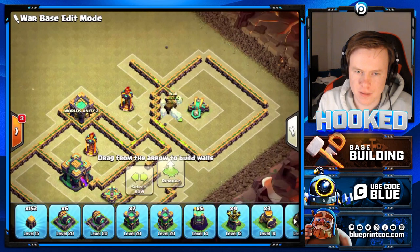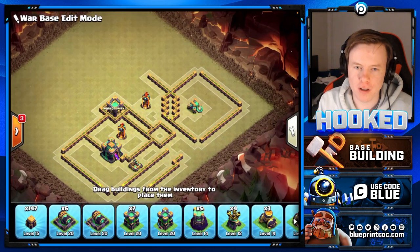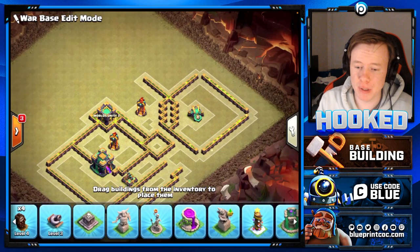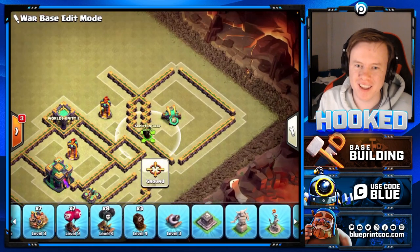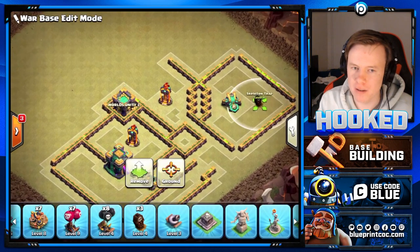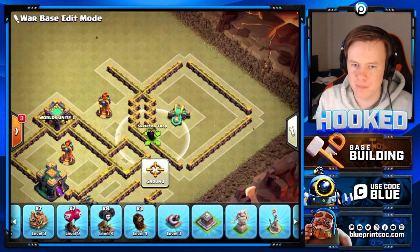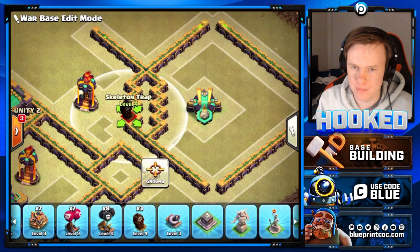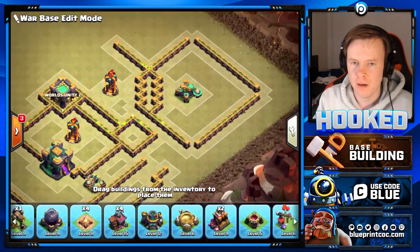Alex is building this completely fresh - a lot of people when they stream base building already have the base built and just copy it, but building something live is quite a skill. I'll demonstrate the skeleton trap trick again - if you place it behind the walls here, it's obvious the inferno is not reachable. From this side, the scattershot is not reachable either. That's a simple way to check for reachability.